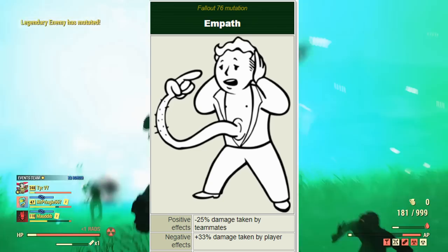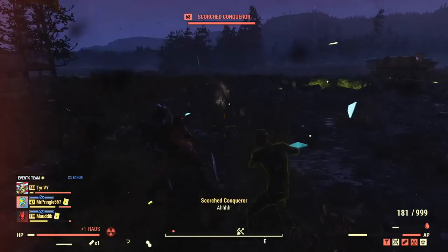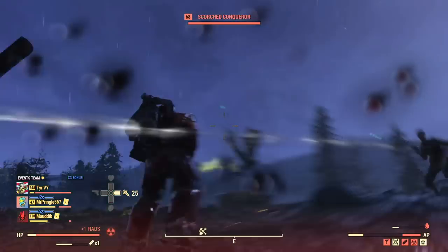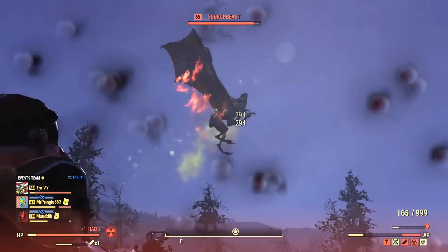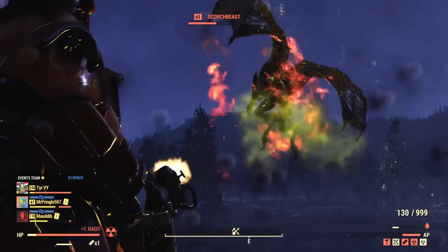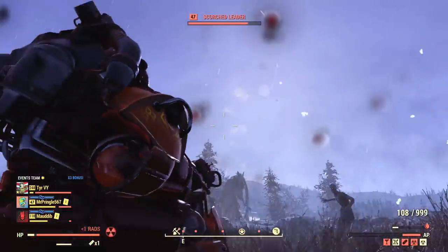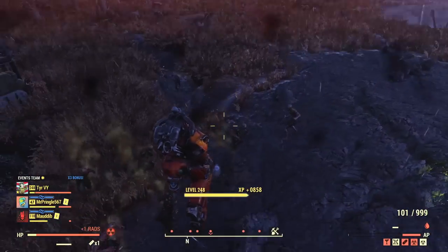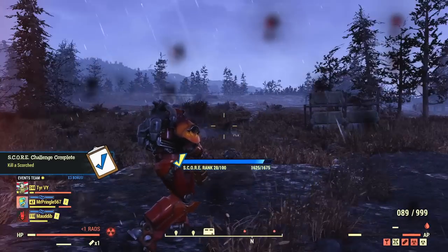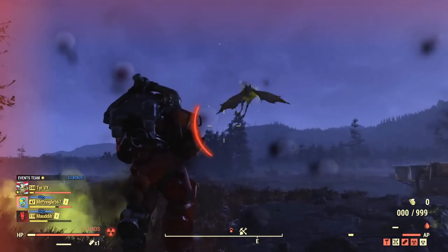Next up is the Empath mutation, which is super specific — it makes your teammates take 25% less damage from all sources, which is awesome, but you yourself will take 33% more damage from all sources. In the clip here, the person on my team is running the mutation, which is why I'm taking so little damage. I do not recommend running this if you play solo, but if you are focused on PvP or play as a medic or support character, it's amazing. It also stacks if everyone on a team has it active, leading to some very tanky results.